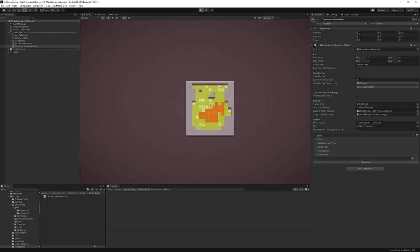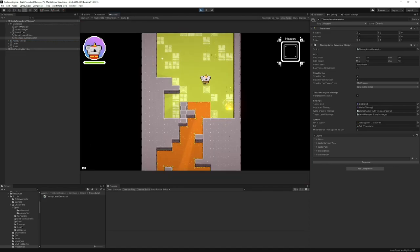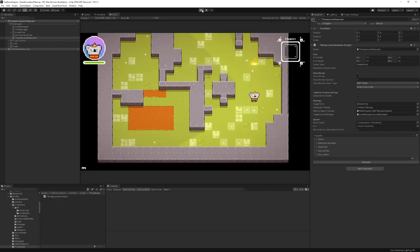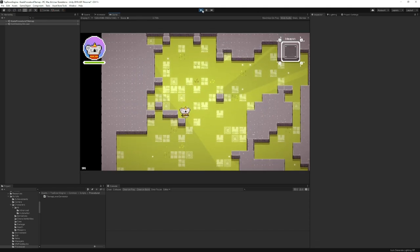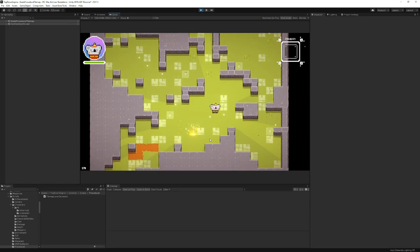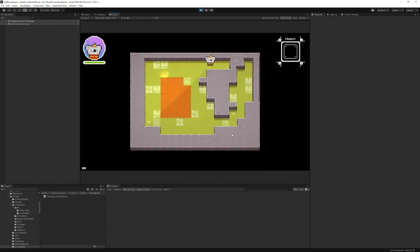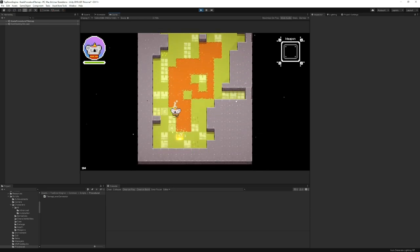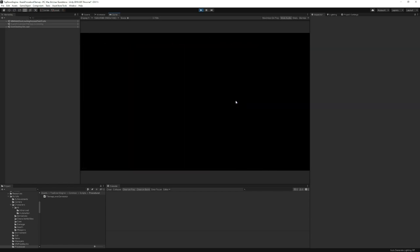With Generate On Awake checked, every time I enter the exit and load the same scene again, it generates a new map — which makes it feel like I'm always going to a new and different place. One scene, infinite levels. The system is painting on the grid the tilemap, which contains different layers: ground, ground decoration, walls, wall shadows, holes, props.